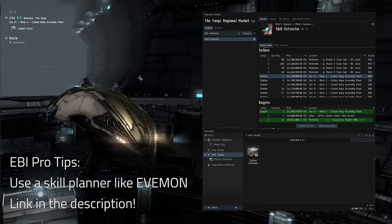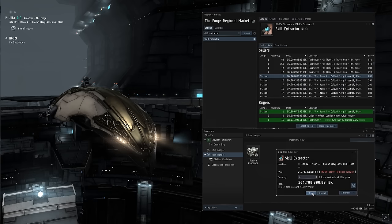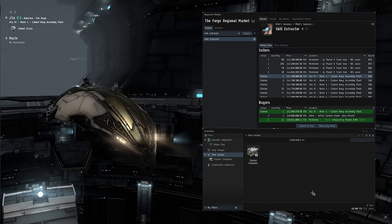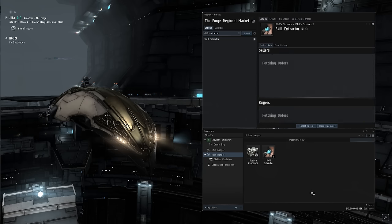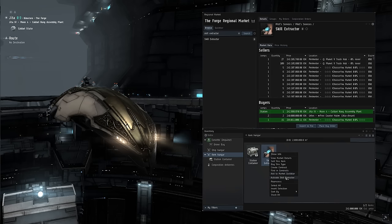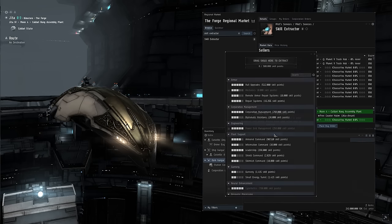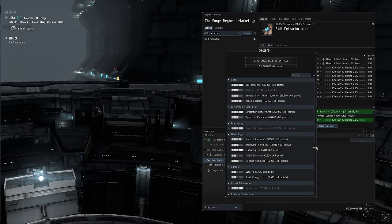I'll put a link in the description for Evemon, and definitely make sure you check it out so that you can plan those first 5 million SP into something that benefits you without hindering skill training time too significantly. As far as the physical extraction of skills, it's really quite simple. All you need to do is right-click on your extractors, click to extract that SP, and then choose from the list of your current skills and drag up into the top of the extractor bar in the dialog window in order to fill up that bar and eventually be able to extract that SP.